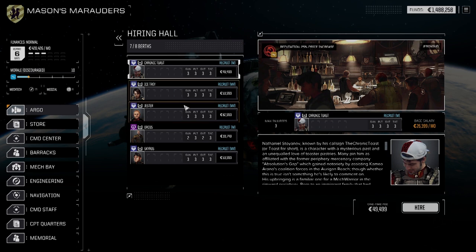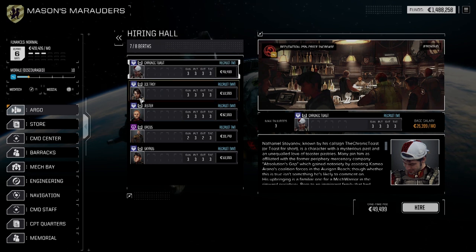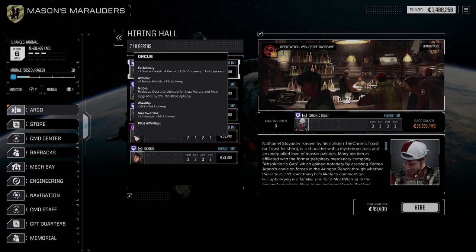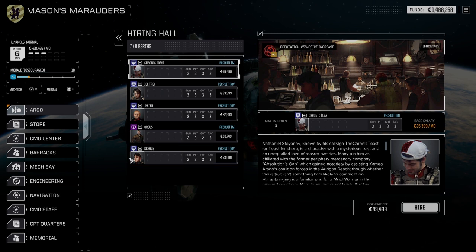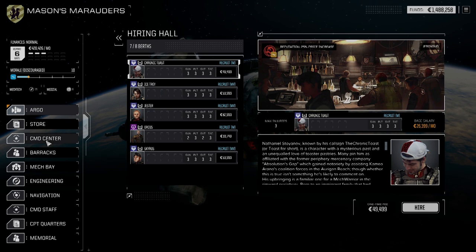I always have to check the hiring hall at the opening planet to see what we have. We've got Chronic Toast - Military MechWarrior, Jester - Commander/Merchant/MechWarrior, Orcus - Athletic/Noble/Wealthy/MechWarrior, and Skyros - Cautious. I don't know that we want either one of them - they're not screaming at me right now.